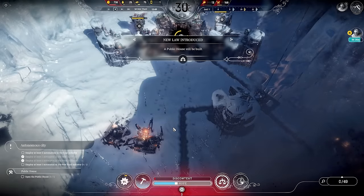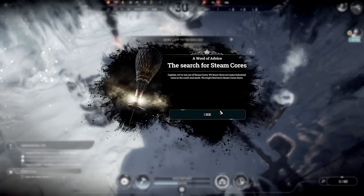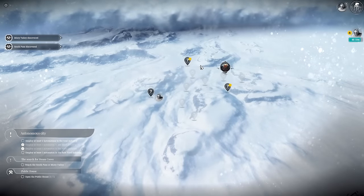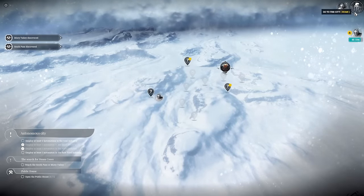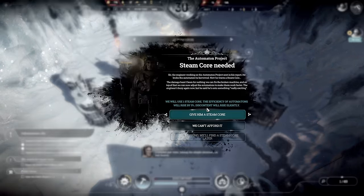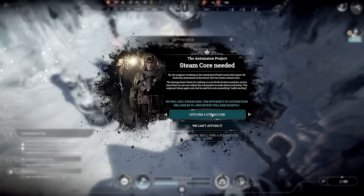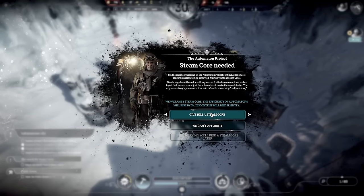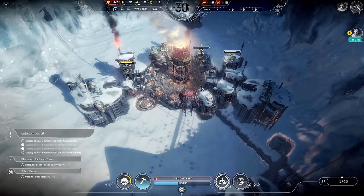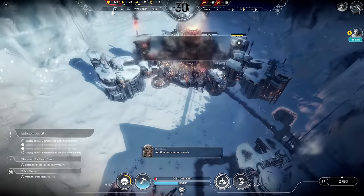The search for steam cores — sweet! We've got another thing to do here. We need to hit these two things and get out there as soon as we can with our scouts. We'll give this guy a steam core — this will increase the efficiency of the automatons by 5%, which is worth it even though it costs a steam core. Another automaton is ready — in fact we've got two now to use.